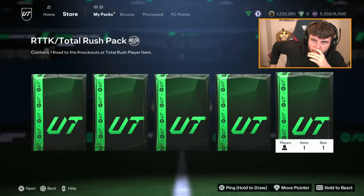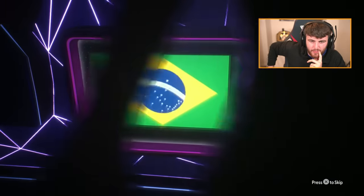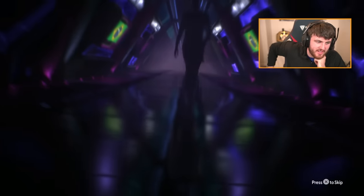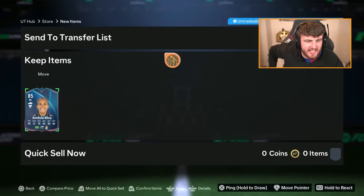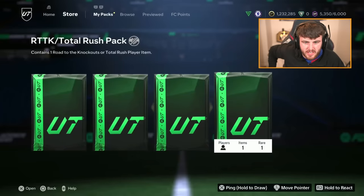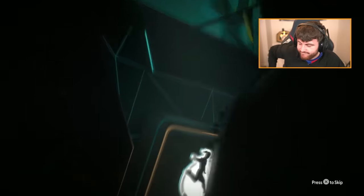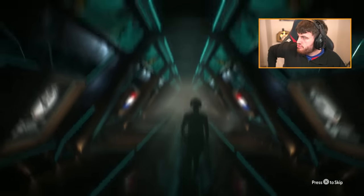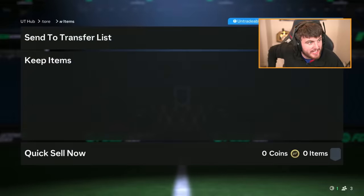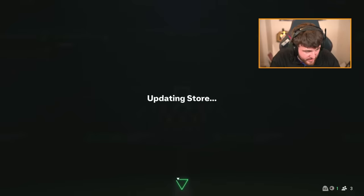Gerald's got the party bag now with a Chelsea badge — he's got three party bags. Antonia Silva, the right-back from the female Road to the Knockout. Not great. She's about 13-14k. It is a very cheap SBC but it's just really disappointing getting these bad pulls. What's the second one saying? Is that Berenstain? Two out of two — back-to-back Ls. Hopefully it's just because he's got a Chelsea badge and Chelsea are losing today.